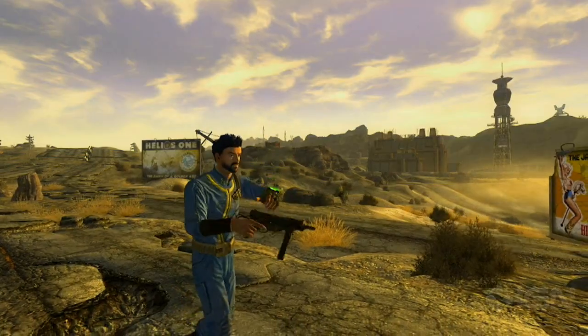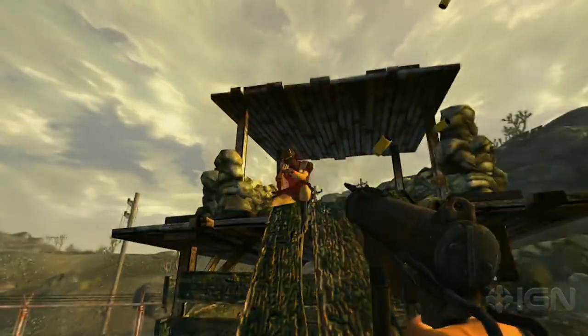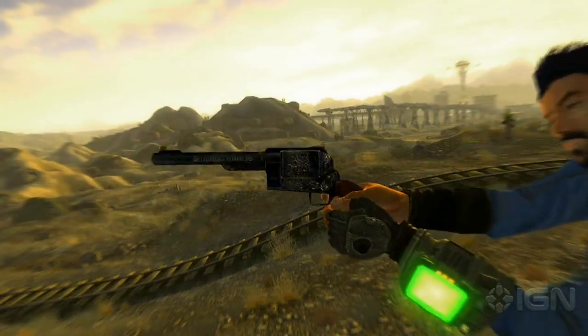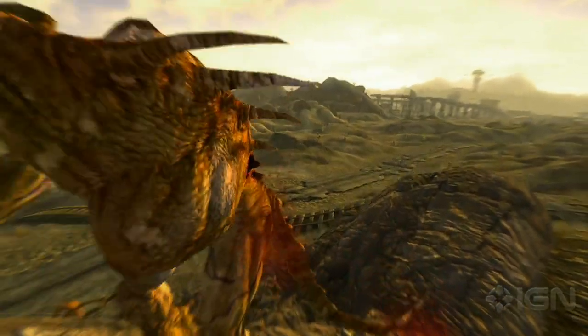We have a little 9mm submachine gun. It looks like a World War II grease gun, sort of compacted — a really cool, distinctive little weapon. The Ranger Sequoia is this massive ornamented revolver that only elite Rangers have; it fires like rifle rounds. It's very powerful.